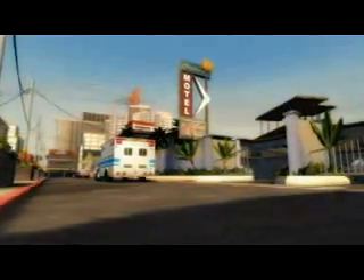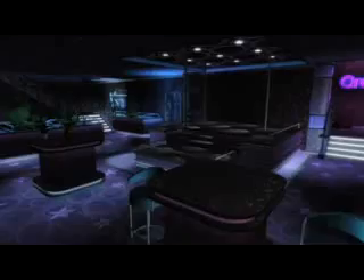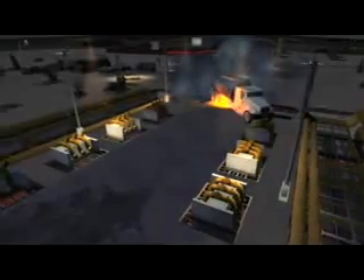In Rainbow Six Vegas 2, the story will come to its action-packed conclusion. You'll get to play in the deeper and grittier parts of the city and experience the older parts of Vegas. You'll fight on the heavily guarded rooftops, dangerous back alleys, a seedy strip club, and an upscale residential area. You'll also explore the outskirts of Vegas, including a convention center, recreational center, and a section of the Nevada desert.